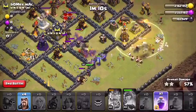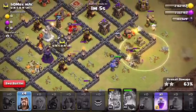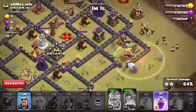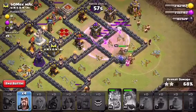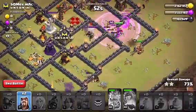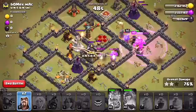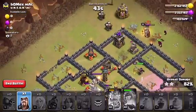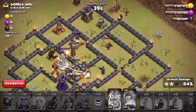I got everything down — pretty much all the defenses and the Town Hall. I'm making an entrance through this wall, not too bad actually. I'm gonna use the rage over here, hopefully get some cleanup, and get the Archer Queen to the center with the Barbarian King. It turned out to be actually not a bad idea — 82, 84, 88, 91...